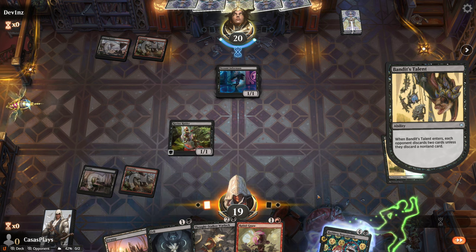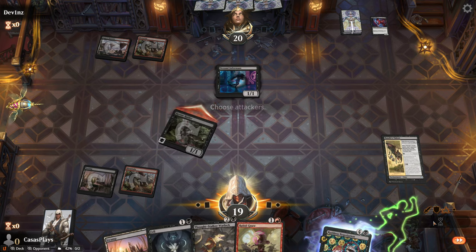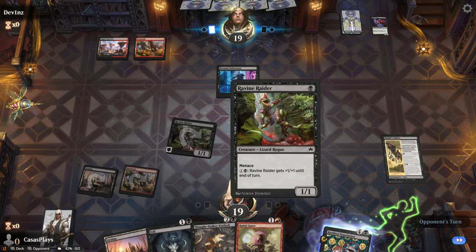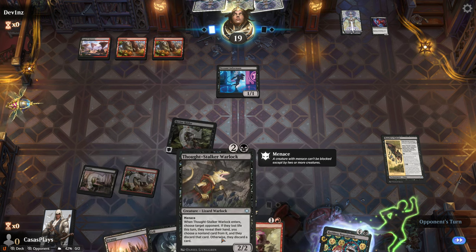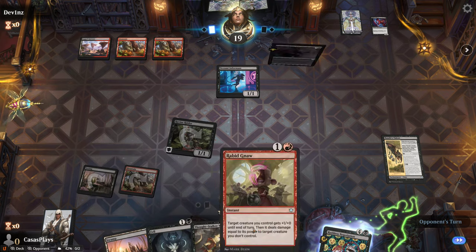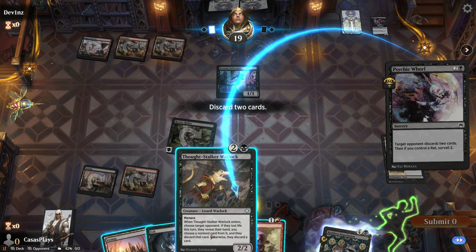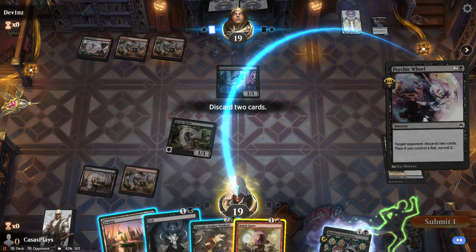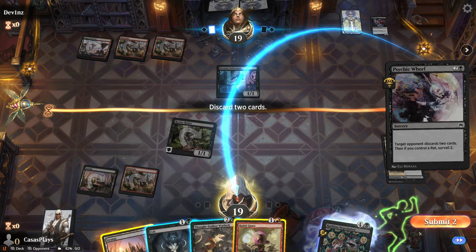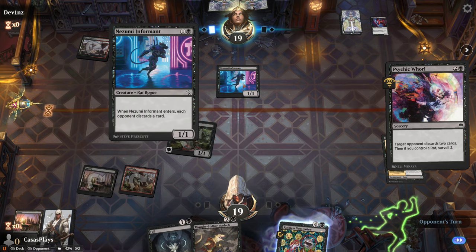They're trying to decide which cards to drop — taking their time, but I get it, it can be hard to choose. We'll go for the free hit with Menace. Rabid Gnaw, Thought Stalker Warlock. I gotta discard two now — get rid of this one and this swamp. There's a 42% chance I get another one. If you control a rat, surveil two — so they get the surveil.